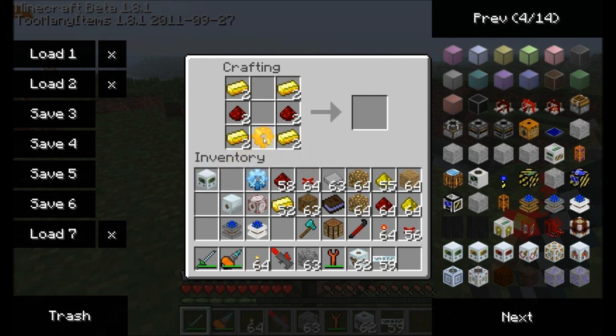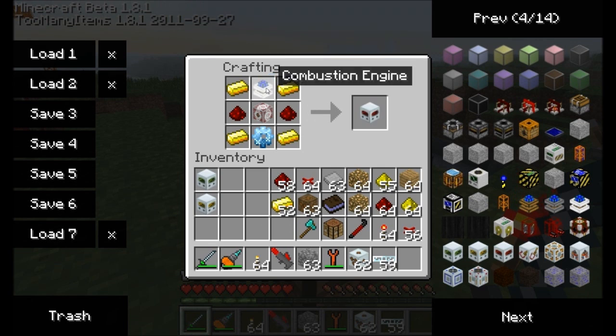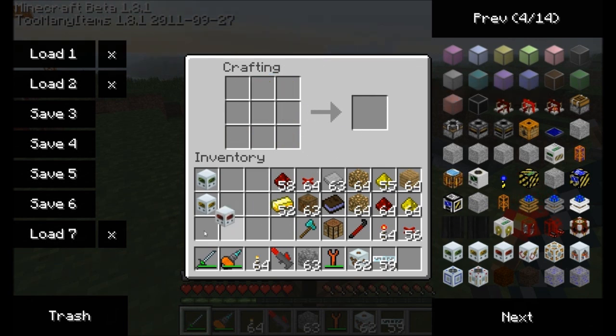For the medium version, you're going to need gold, an MFE, and steam. For the highest version, you need diamond, an MFSU, and a combustion engine — that gives you your high voltage generator. Pretty spiffy. So let's place down our low voltage generator and see how it works, shall we?